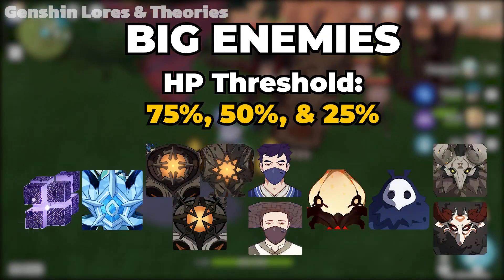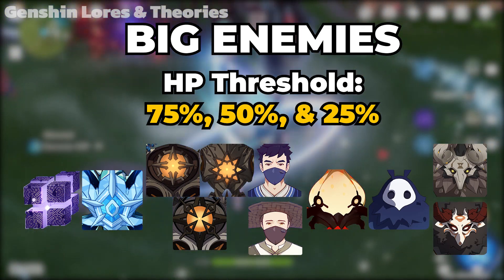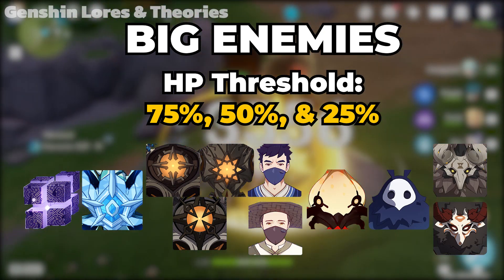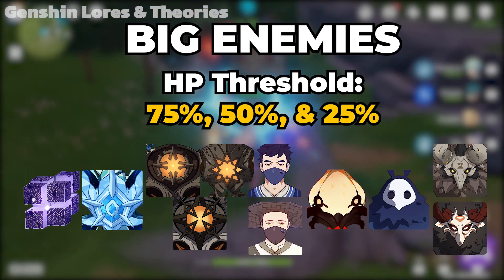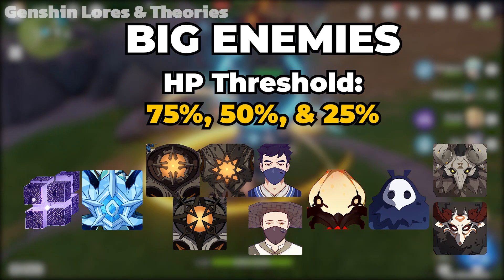For the big enemies, they have three thresholds: first at 75% HP, second at 50% HP, and lastly at 25% HP. These enemies are Hypostasis, Regisvines, Ruin Guard, Ruin Hunter, and Ruin Grader, Big Treasure Hoarders, Whopperflower, Abyss Mage, Lawa Churls, and also Mitachurls.